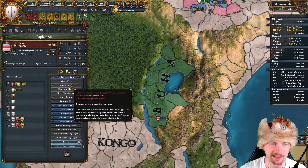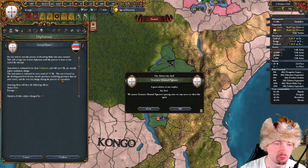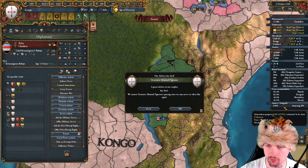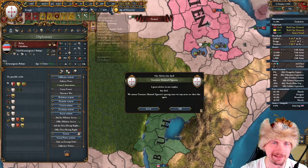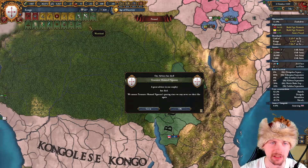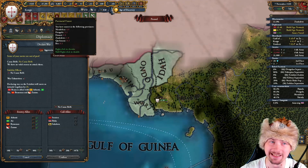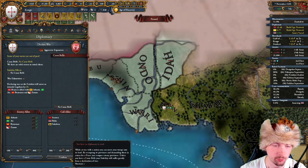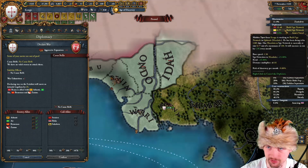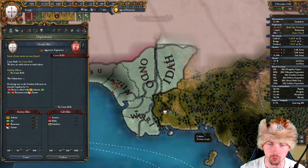This would be a very quick and nice annexation, so let's wait until 2nd October. The annexation will not proceed because we don't have diplo points. That's fine — we are getting 9 monthly. Regarding Benin, I can declare a no-CB war because we have free stability and a very stable country. I'll need to get a diplomat, cancel that, and that will be a piece of cake of a war — they are very behind in technology. Let's go declare it.